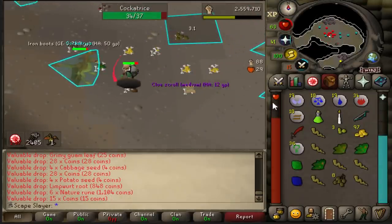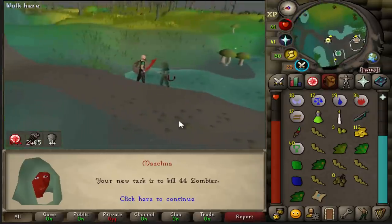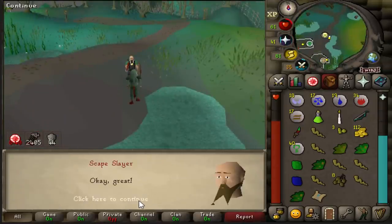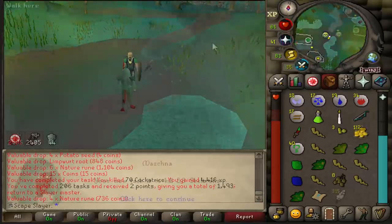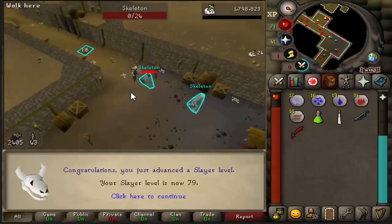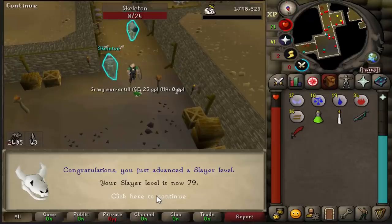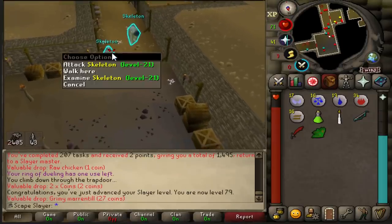A medium clue scroll — will it be ranger boots? Hopefully. We get zombies next — I can go to Tarn's Lair but we're focusing on defenders so I'll just go kill some zombie chickens. Next task is skeletons. Are you guys ready for a new slayer level? 79! Only one more level and then we can kill Mithril dragons. That's going to be such a sick creature.